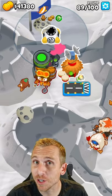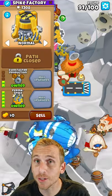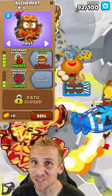Before round 90, place a spike factory here in range of the village and upgrade to a 0-0-5. Place an alchemist here and upgrade to a 2-0-0, then upgrade your spike to a 0-2-5, then upgrade your alchemist to a 4-2-0.